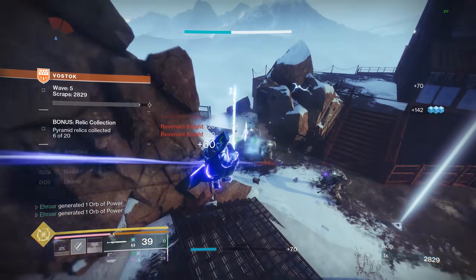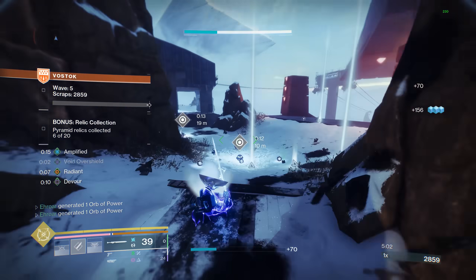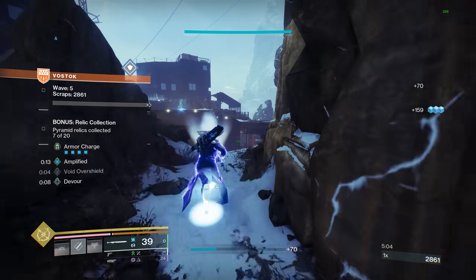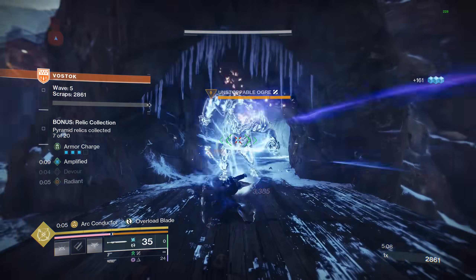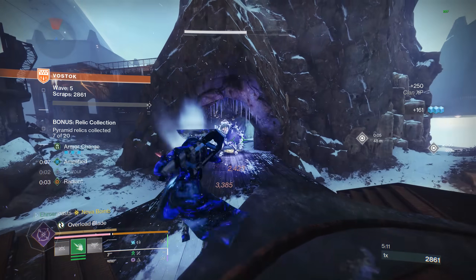Overall, the four combos I think are 100% worth getting are: Perfect 5th plus Caster, Unplanned Reprieve plus Vortex, Arc Conductor plus Caster, and finally Wolfpack plus Lightweight.